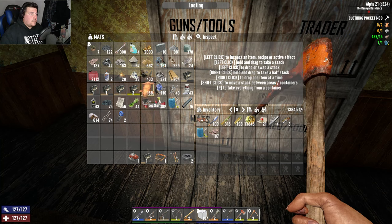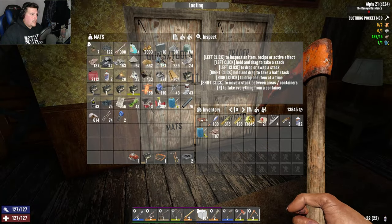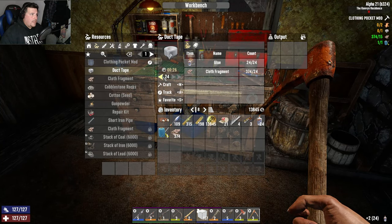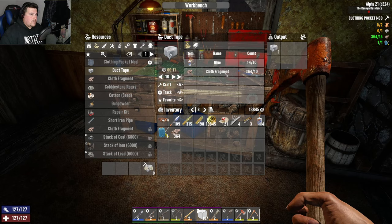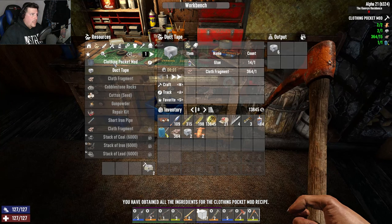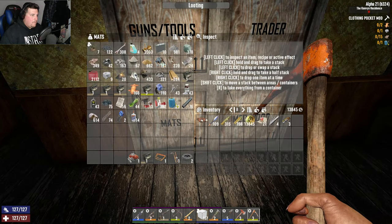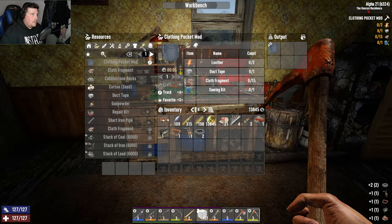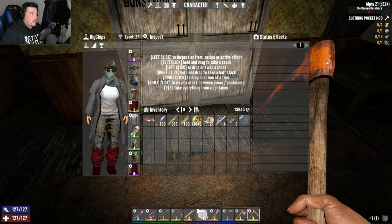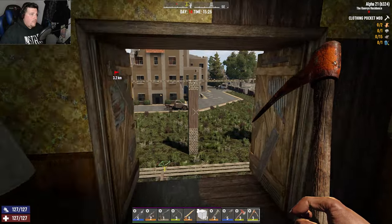I don't have any duct tape — let's make some. How many can I make — 24? Let's make 10. We made that and two leathers and a clothing mod. Let's get making our minibike. That only takes a minute and a half. I'm so happy I got that engine. We now have three extra pockets. I have not found any armor pocket mods yet.